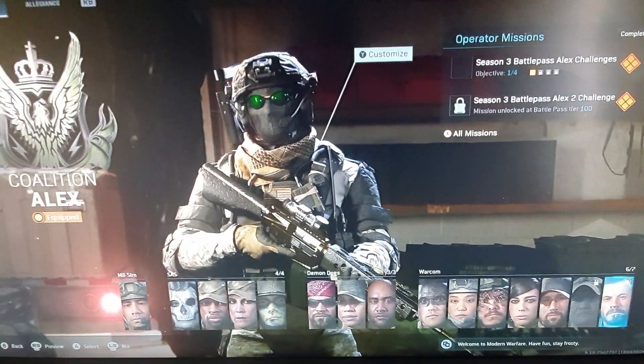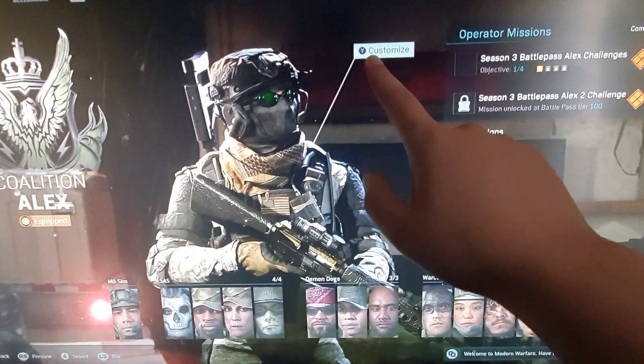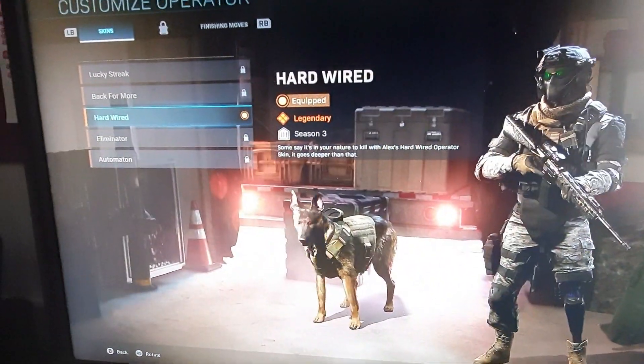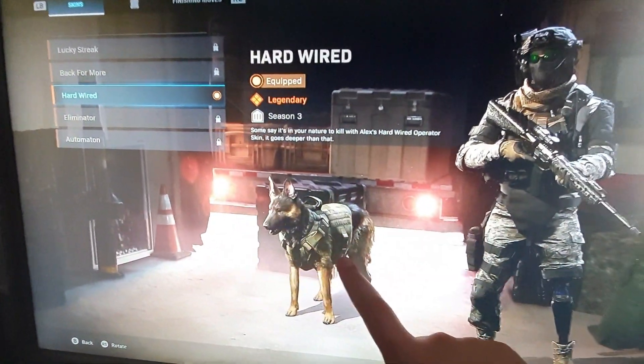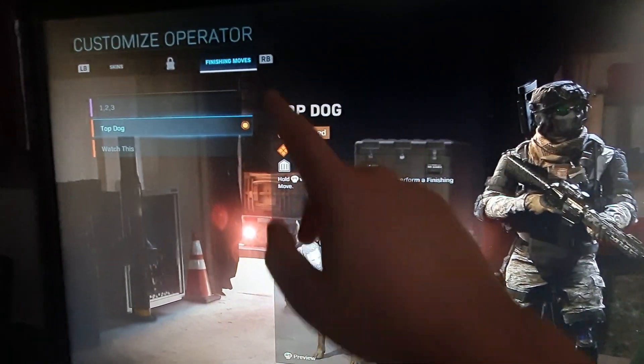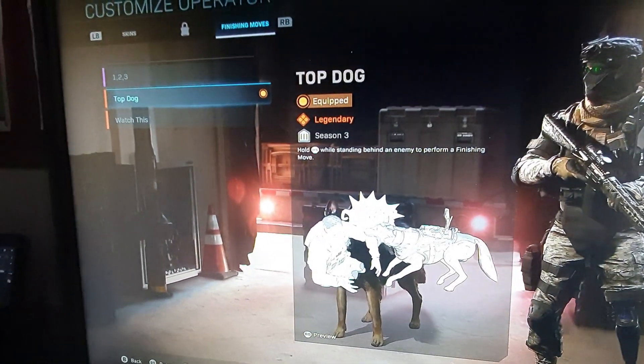If you click on the operator you'd like to play — for example, I want to play as Alex — you can see this little button that says 'Customise'. If you press on that, you'll see different skins unlock and your dog appears here. Press RB to navigate to this option and you'll see executions or finishing moves.